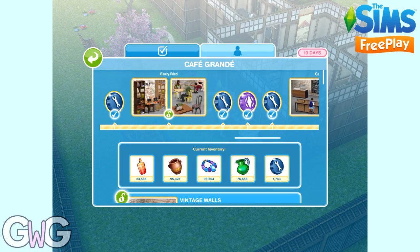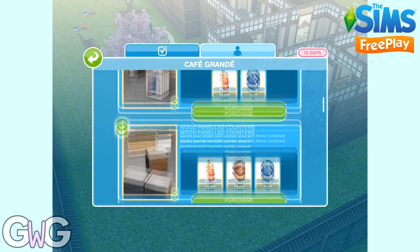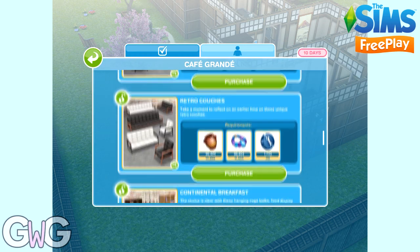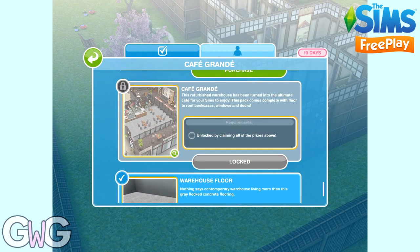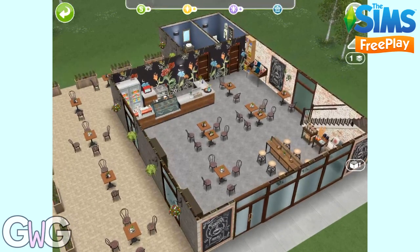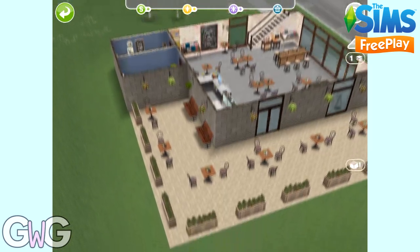While we're waiting, we're going to take a look at some of the prizes available in this live event. I will be unlocking all of the prizes once we've completed these goals. First we're going to check out the grand prize which is the café. For a more detailed tour of the café including how it looks on a premium residence, check out my Café Grand tour video.